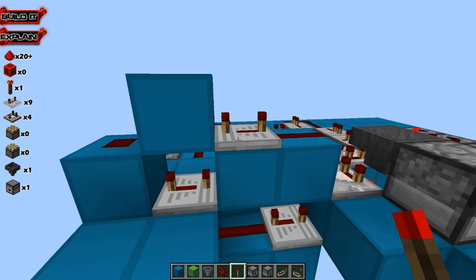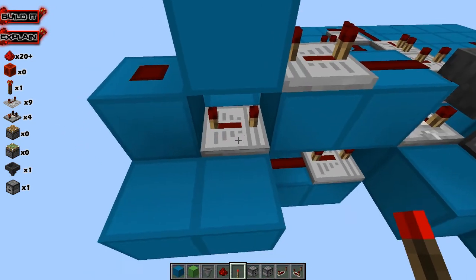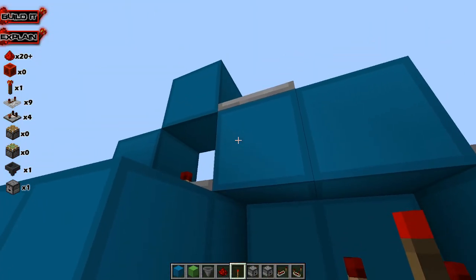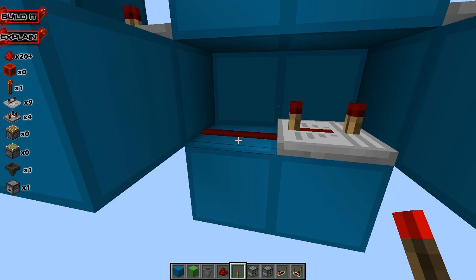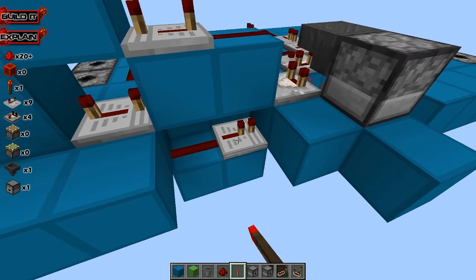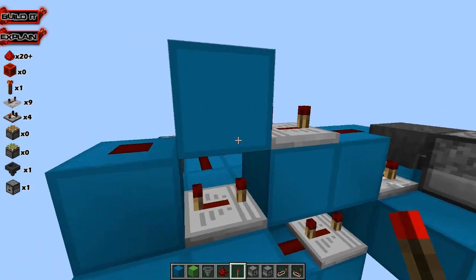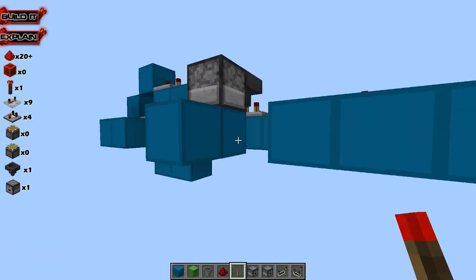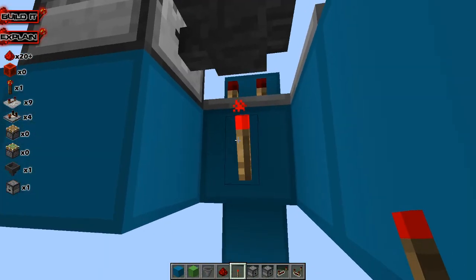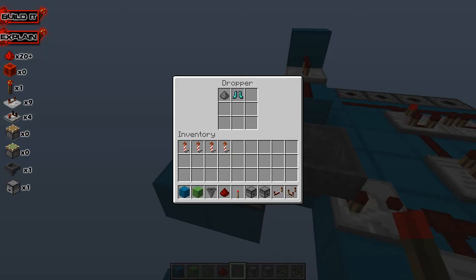The repeater extends the signal by 4 ticks, which activates this block, activates this redstone, and then the repeater pulls that signal out, which also extends another 4 ticks. That powers this block right here, then this redstone gets powered, and then this repeater gets powered also, extending it another 4 ticks. So if you want the clock to run shorter, just extend these repeaters. If you want it to run longer, you can always pull that out farther. That repeater activates this block that this torch is on, and then it deactivates that redstone torch to throw the item back into the dropper.